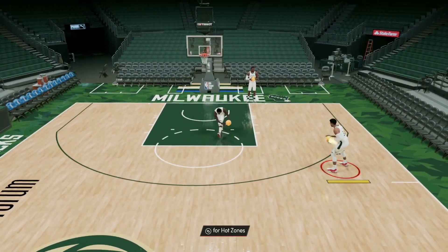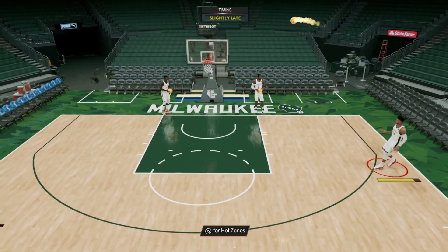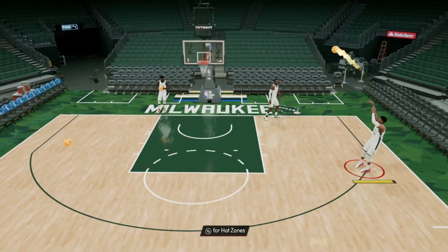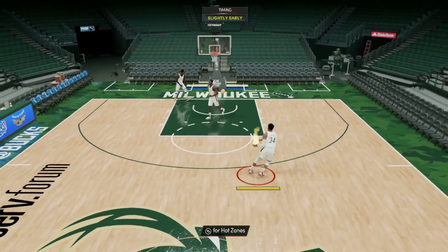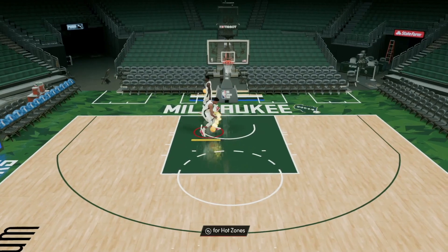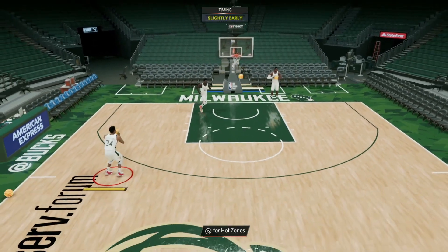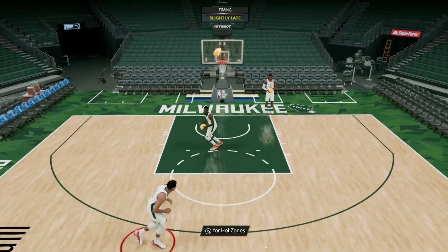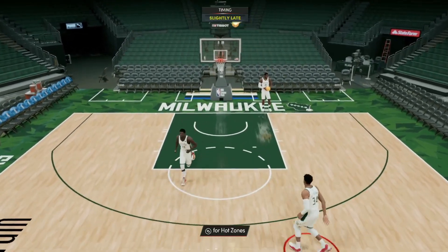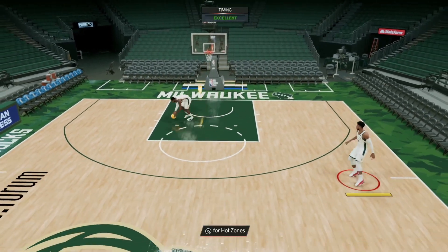He has no hot zones around the three-point line except for the right corner. You can definitely green with this Giannis card. Going to the rim he's going to be an absolute monster. Defensively, Giannis is going to be a top-tier defender — probably one of the best in the game right now because of his 6'11" height, 7'4" wingspan, and his defensive animations.